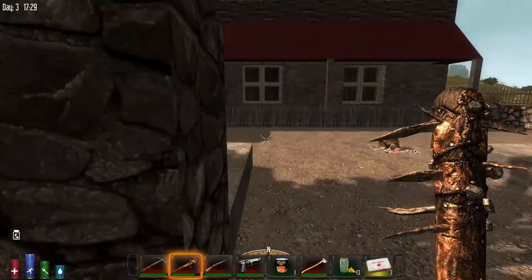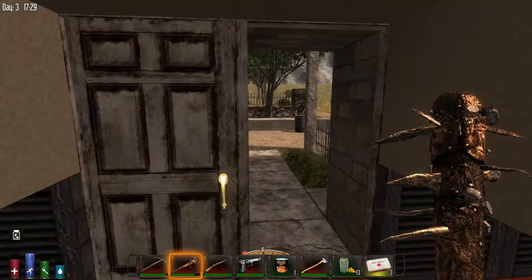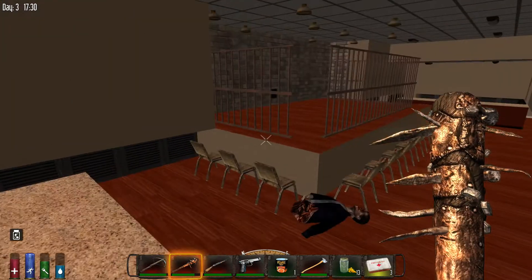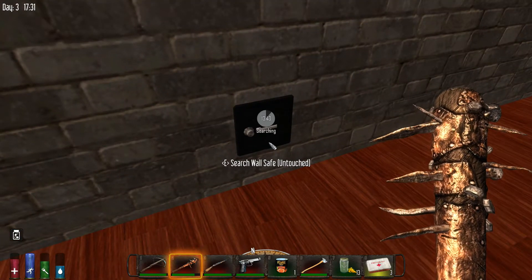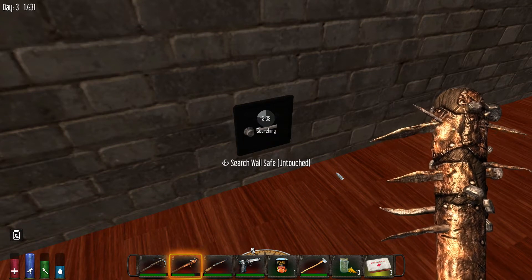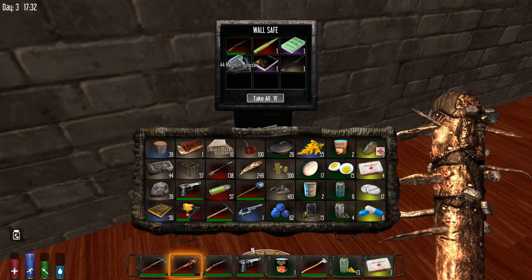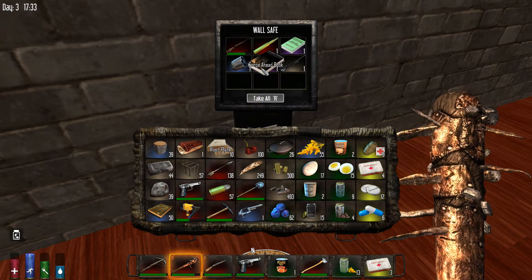Die, you bastard! Still a little jerky and laggy. So what do we have here? This is a strip club — I'll explain why in a second. Get this wall safe. In the original version 9 prefabs there were a bunch of female zombies spawned in here. Oh! Magnum cylinder, 7.62 bullets, hunting rifle.